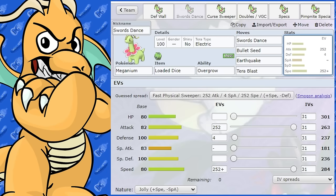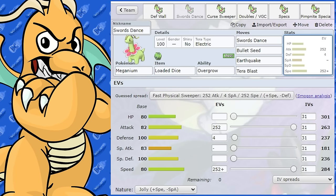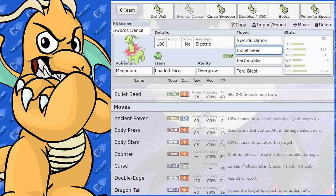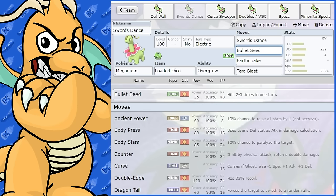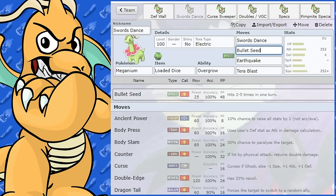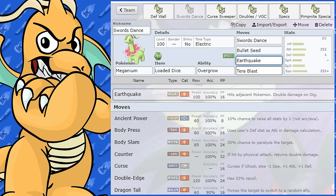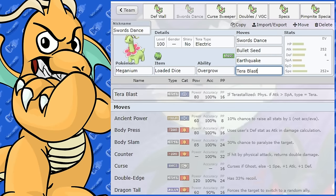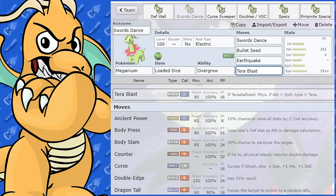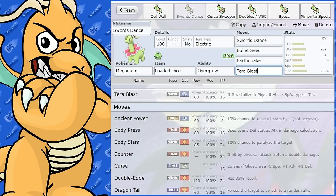Next we've got a Swords Dance set. I wouldn't call Meganium a very fast Pokemon at 80 base speed, but if you've got Sticky Webs down on the field you could give this a go. We've got Swords Dance as our boosting move. It also has Bullet Seed, which is really good because you can run it with Loaded Dice — that'll give you 100 base power right off the bat and it won't miss. You may even roll that fifth hit for 125 base power. You've got Earthquake, which is a must on physical Meganium because you need it for Steel types.